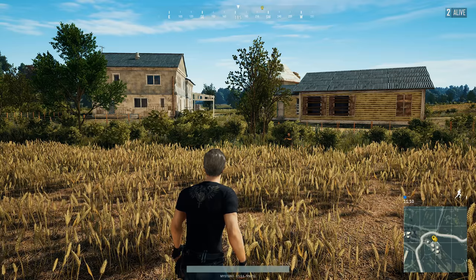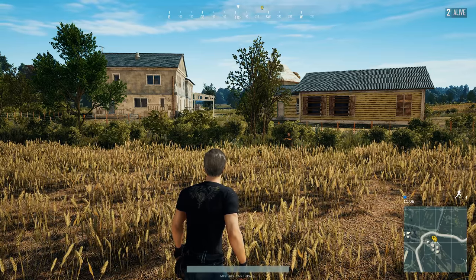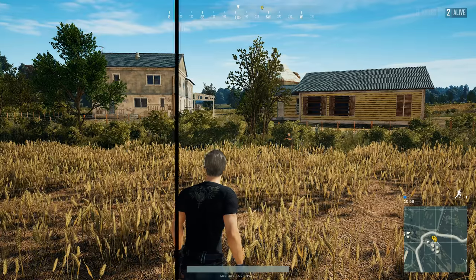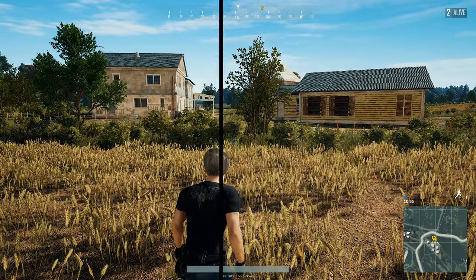The best way to show you which settings are the best die hard settings is by putting your friend buddy here in this bush. He will become a master bush camper today. We will change all the settings and see which effect each setting has on buddy and his bush, so focus on him and on his immediate surroundings.